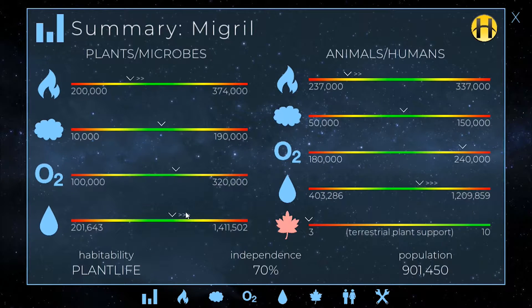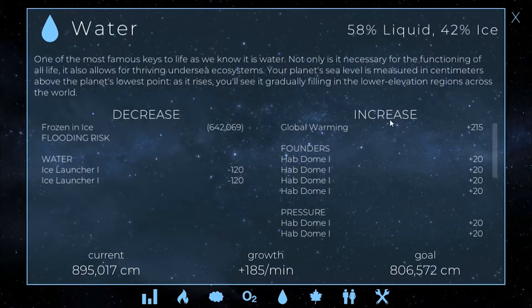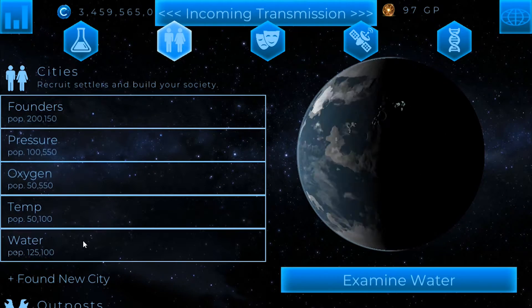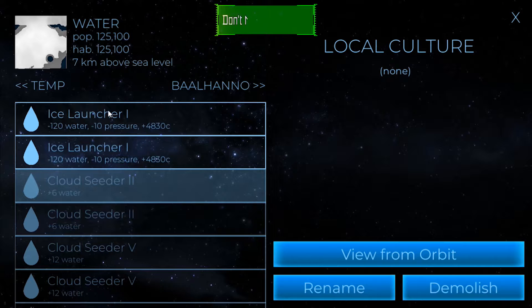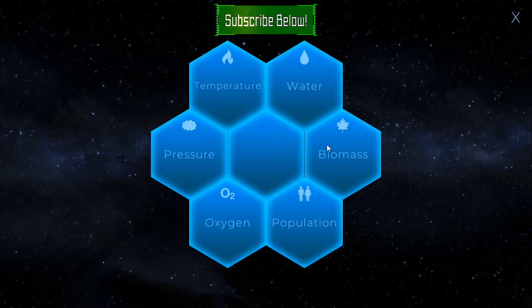Now there's a couple of things I do need to balance. You can see water is still rapidly climbing and we're trying to get temperature up to a reasonable amount as well. If you saw the planet, there's actually a lot of ice on it, so that's kind of why temperature has got to go back up. It's not that far off from the goal, so I think we're going to be okay, but we need to slow this water down. It is expanding rapidly now, and if we go into water we could make sure we've got everything off and then build things like ice launchers, which will certainly help to balance that out.